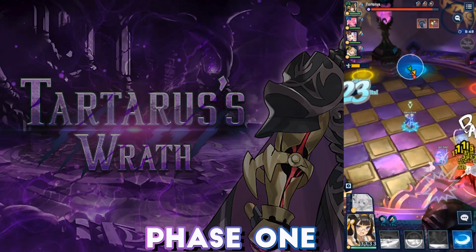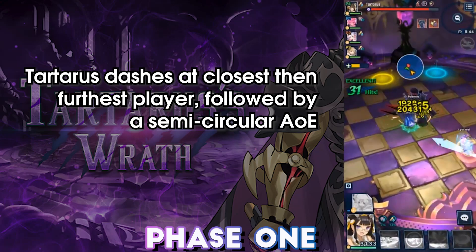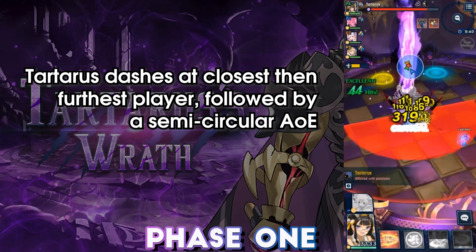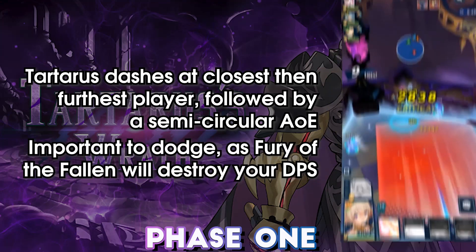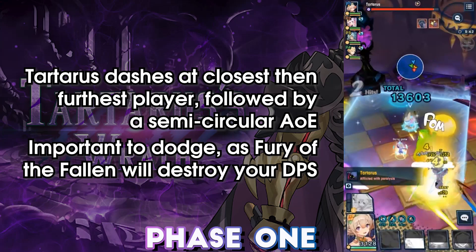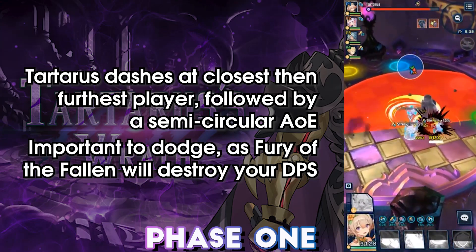This is followed by two red dashes, targeting the closest and then furthest player from Tartarus. Dodge as necessary, noting that damage taken in this portion of the fight will not be easily healed. Following the two dashes, Tartarus charges a red semi-circular AoE, striking the middle before fanning towards the edges. This can be rolled through or iframed.